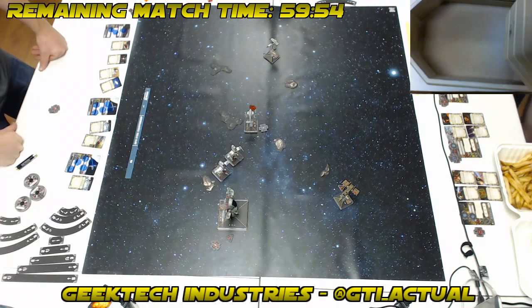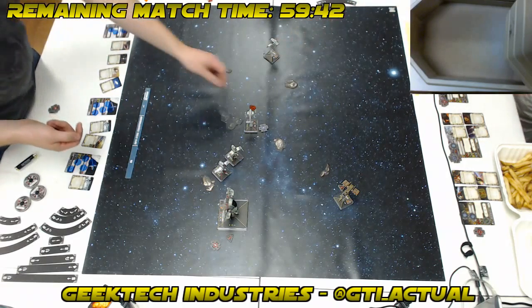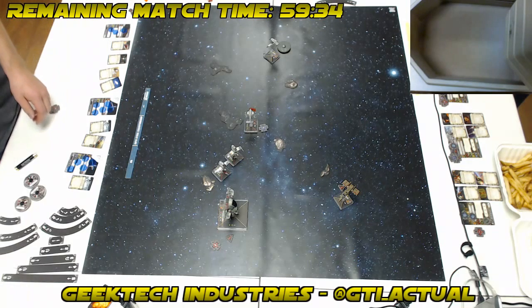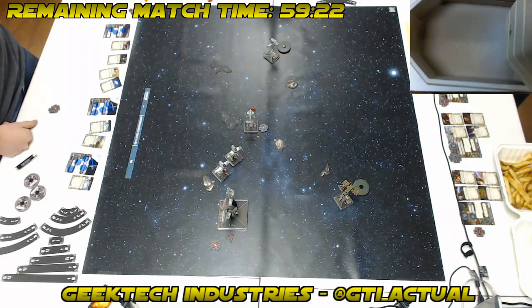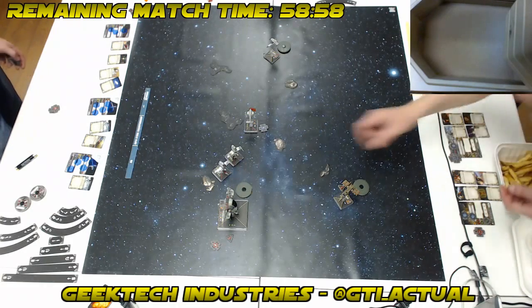We're not going to double tap this turn. If I'd managed to sink a little more damage into Fett it might have been worth it to hit and run, but considering I took no damage — nah, I'll just keep the options open. Sweep my token. One target lock hanging around at least.